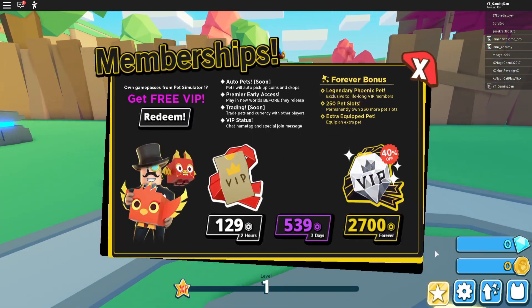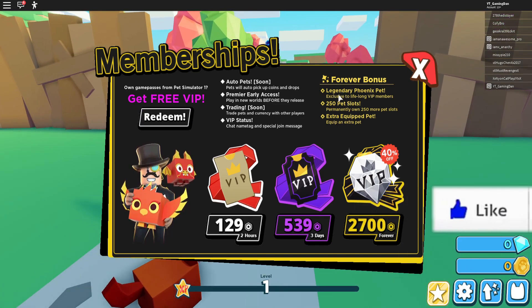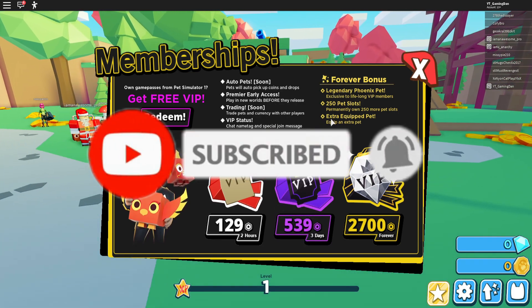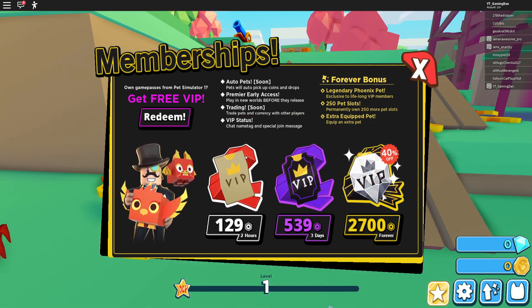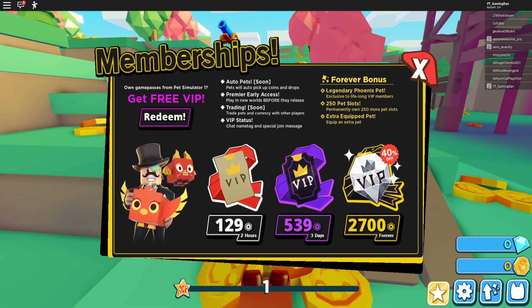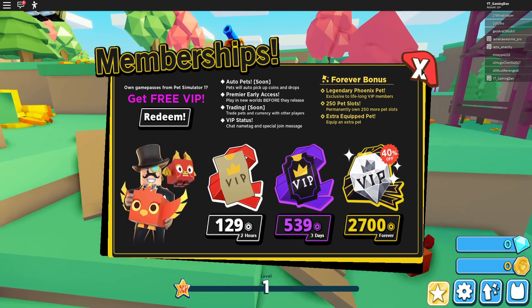So let's just check what is actually here. There's VIP — I think I'm going to buy some VIP. What is this? Forever VIP. So wait, what do you get with this? Extra equip, Legendary Phoenix Pet. Oh no, I don't have enough. I don't have 2,700 Robux. Wait, how much do I have? 2,300. Oh no, I need a few more.